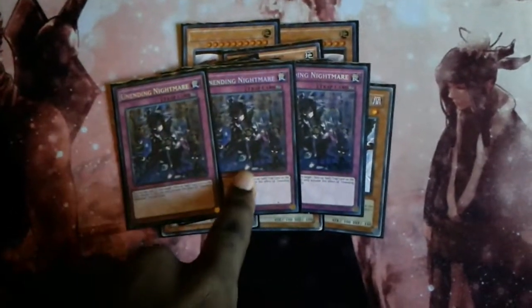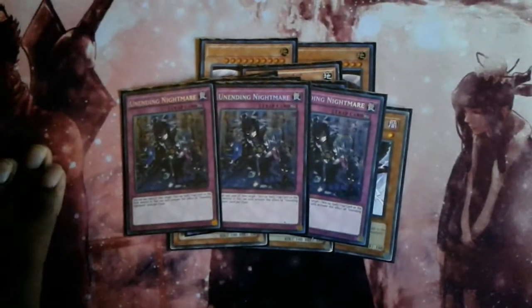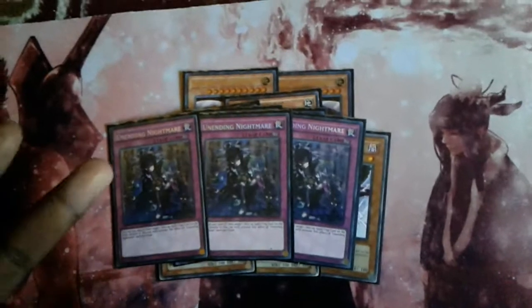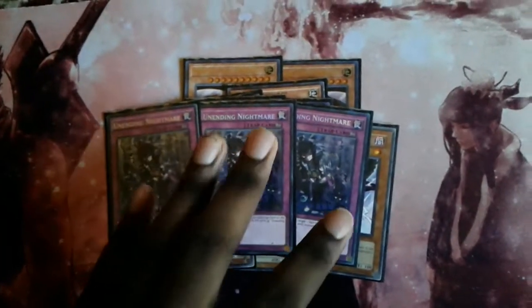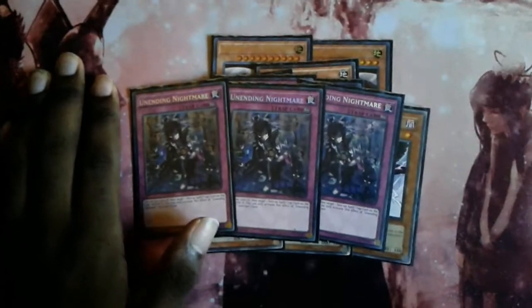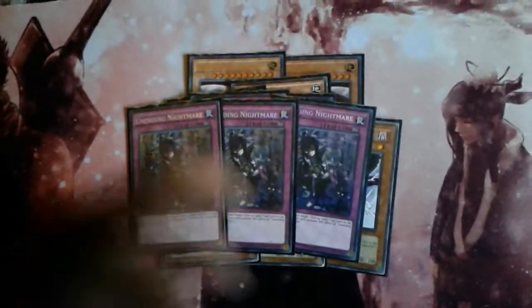Also, if your opponent has Pendulum scales that don't have effects when they're destroyed — like Oafdragon, Wisdom-Eye, or the Clearwing one — Unending Nightmare helps get rid of those monsters from the field too, just to make sure they can't set up a good scale. The last two cards in the side would be the two Ghost Reaper and Winter Cherries, since you have the cherry targets in the extra deck. You can also play Artifact Lancea to stop your cards from getting banished, but it's all up to your own preference.